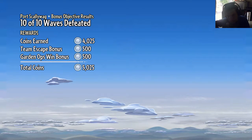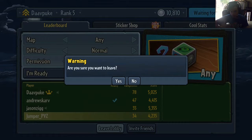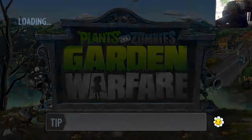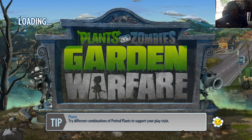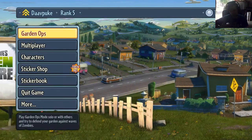We got a whole bunch of coins for that — 10,000 now. Let's leave the lobby so we can go onto the other portion of Garden Warfare. We did pretty well — we breezed through that fairly easily.